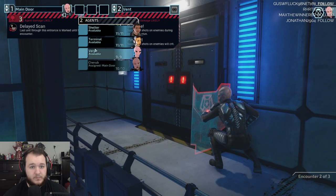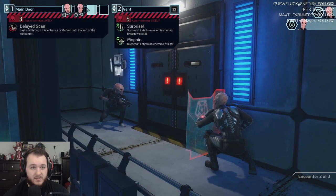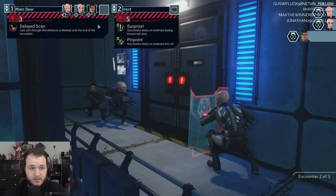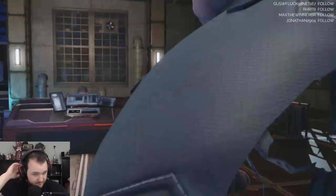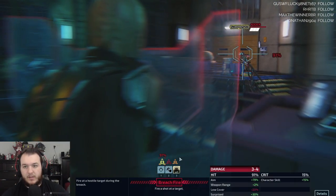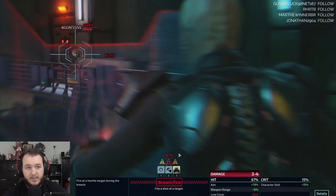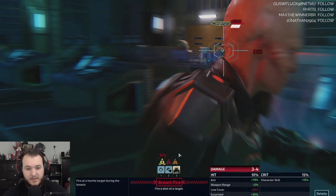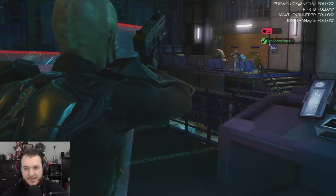Cherub. This time I'll send Verge, then Shelter, and Terminal last. Reaching in. Surprised. Aggressive. Yeah, take the one that's 91%. Nice.